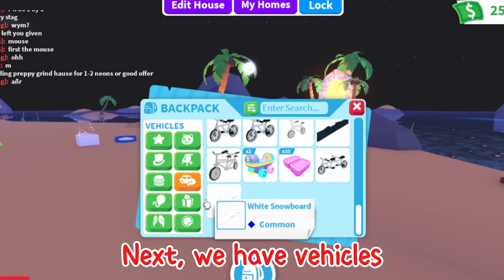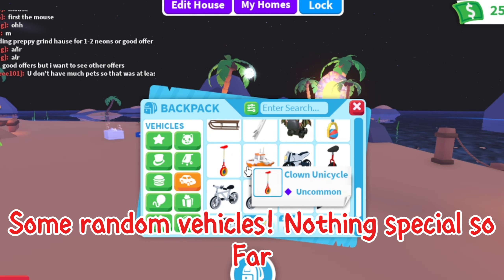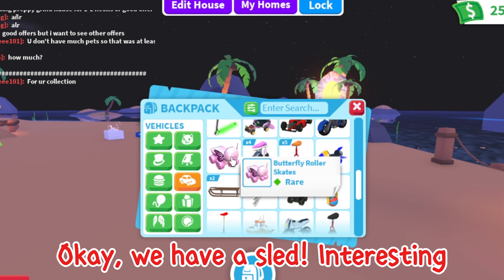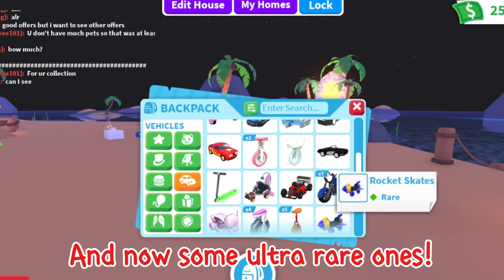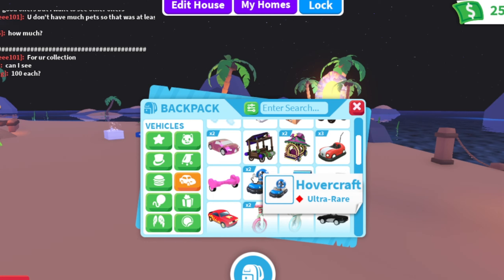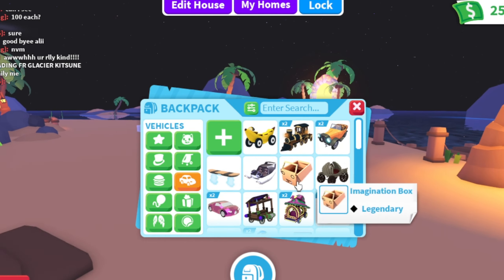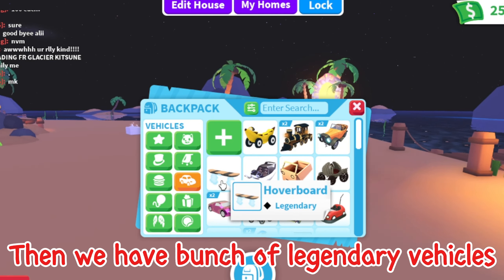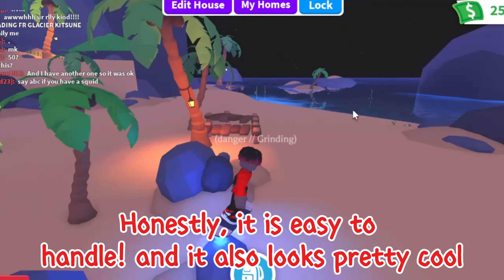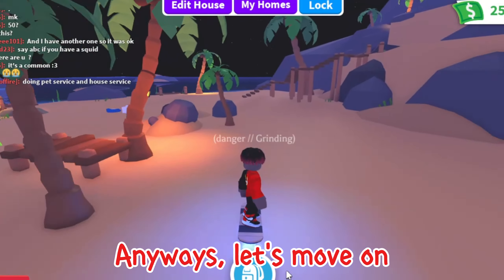Next we have vehicles — some random vehicles, nothing special so far. We have a sled, interesting. And now some ultra rare ones: a limo and a bumper car, but nothing crazy so far. Then we have a bunch of legendary vehicles. Hoverboard is my favorite — honestly it is easy to handle and it also looks pretty cool. Anyways, let's move on.